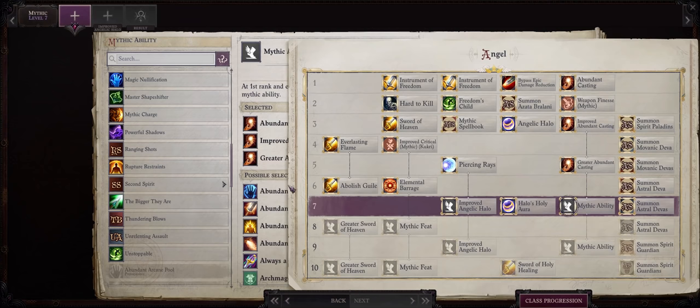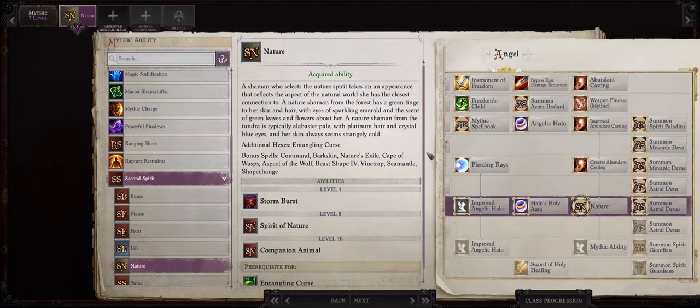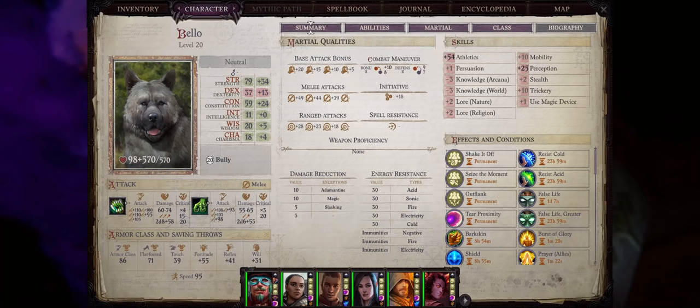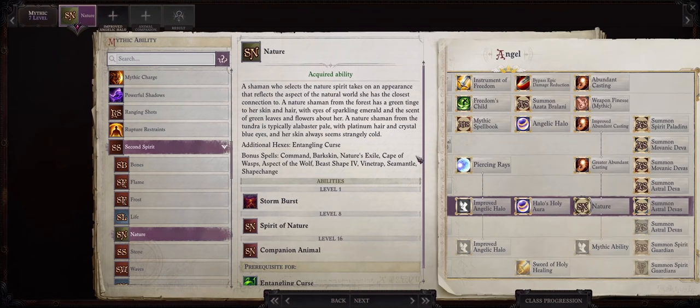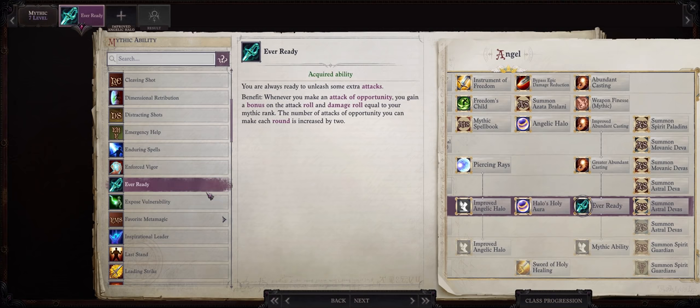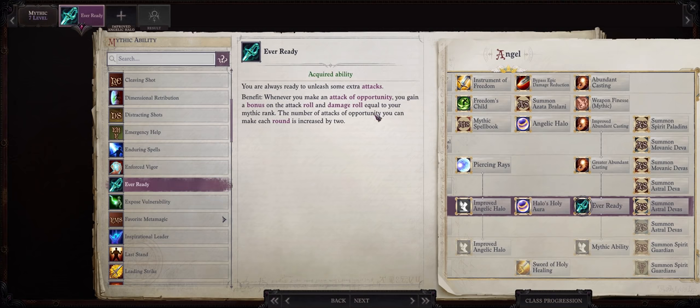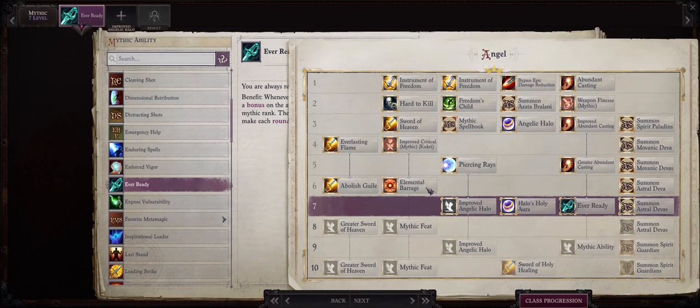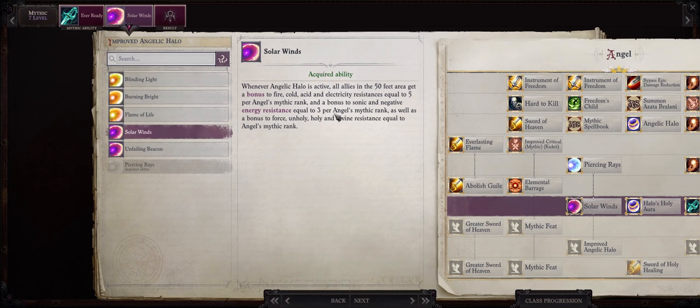At Mythic rank 7 you have some different options. You can pick Second Spirit and then Nature — mostly because at this point we will already be higher than level 16, and this gives us a path as soon as we hit level 16. But at this point you will be at the end of chapter 4, so you might not find much of a difference. Besides that, Nature also gives us the very powerful Camouflage mental buff. I would personally go with Ever Ready as it highly increases the power of our attacks of opportunity — you can also pick Ever Ready earlier. If you want the build to have a full melee focus, you probably won't want to bother with the Abundant Casting line, so you can pick both Ever Ready and Elemental Barrage earlier. For another Halo ability, I like Solar Winds because it's one of the very few abilities in the game that can give your whole party resistance against holy, divine force, and unholy damage.